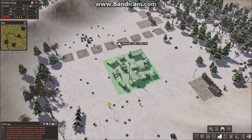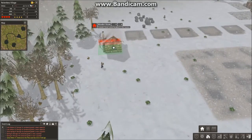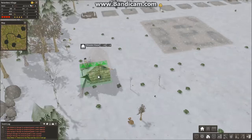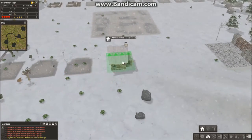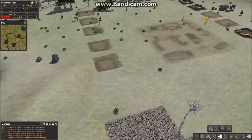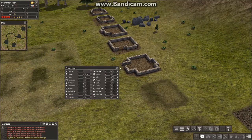Now what I'm going to do is I'm going to build a market down here. How many builders do I have? Three builders — oh, we get four builders.